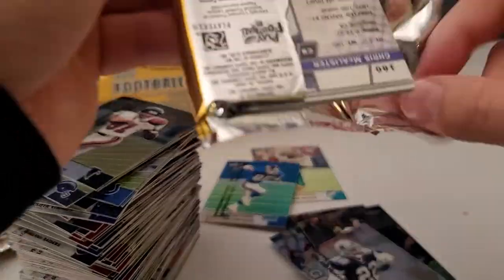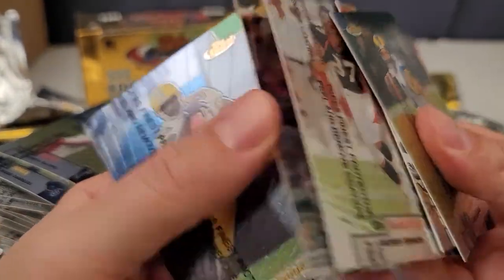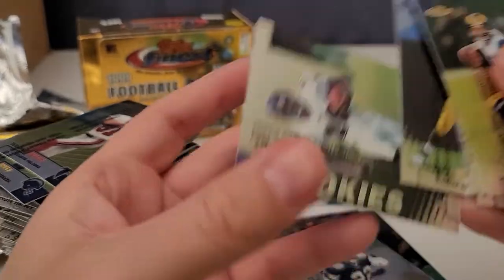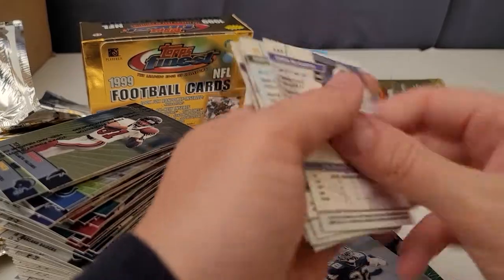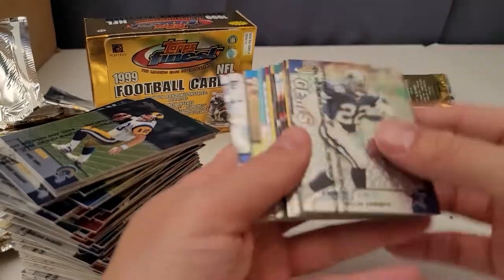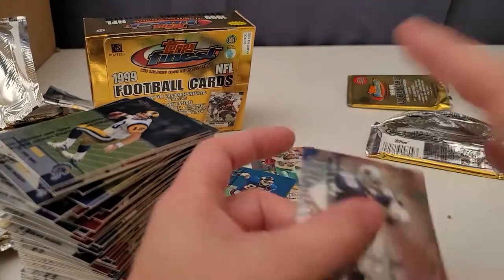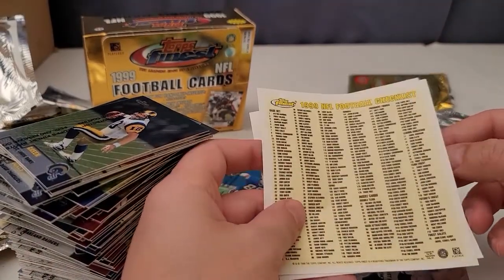Our rookie in the last pack is going to be Chris McAllister again — no relation to Kevin McAllister. Ed McCaffrey, Cordell Stewart, Robert Brooks, and there's that McAllister rookie. Alright — nothing great. I paid way too much for these boxes. You get some big names and a couple rookies, but not great overall. Thanks for watching — I'm probably going to build the set right now and I'll record it. If you sit down to watch somebody build a set, that's on you!